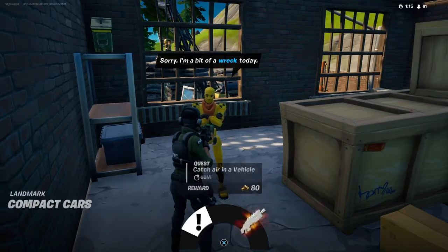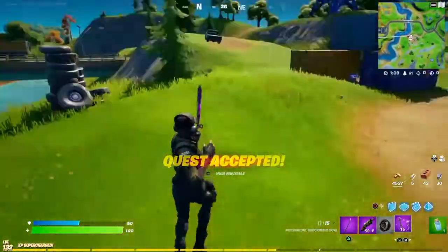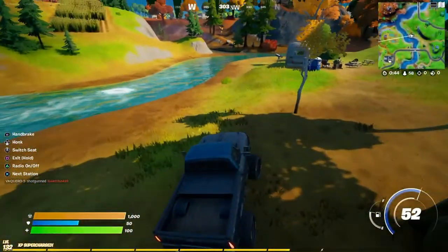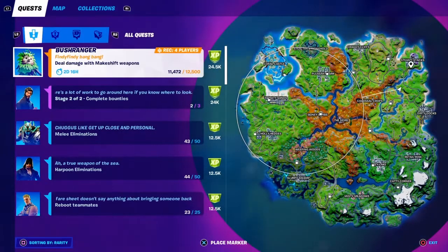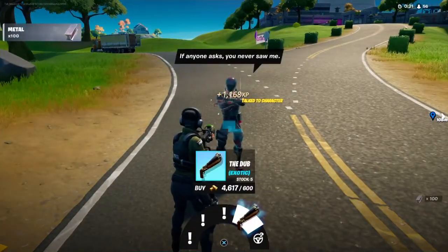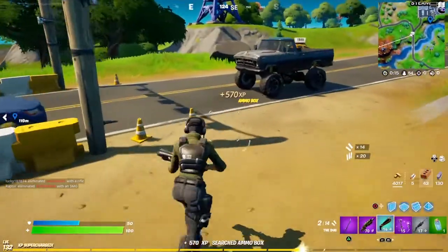The last challenge is catch air in a vehicle, so we're gonna do that while heading towards Steamy Stacks. We're just gonna put that on our car — wow, we just missed. Once you've got catch air in a vehicle, which we did just now, that's 80 gold. Now we're gonna head towards the front of Steamy Stacks where the NPC sells the dub shotgun. Dub shotgun right there, and we're gonna pick up this makeshift shotgun.